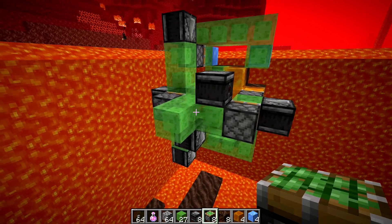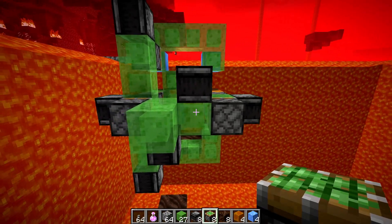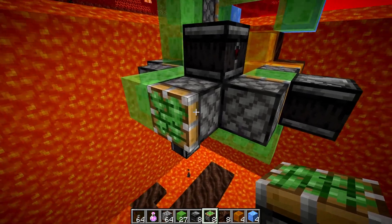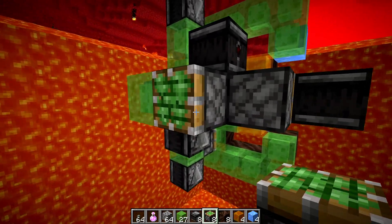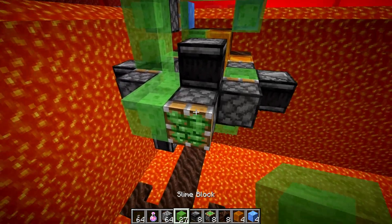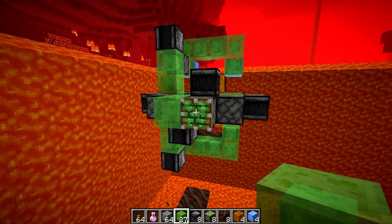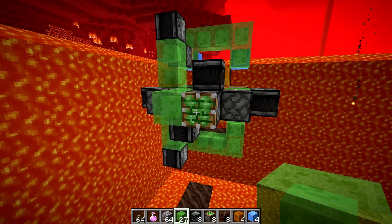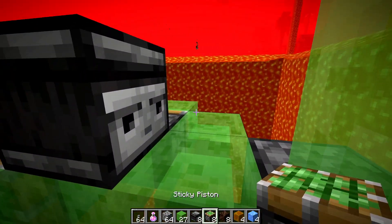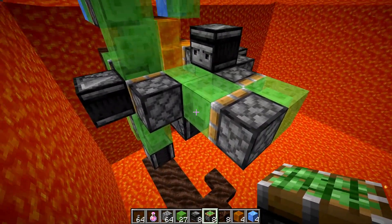The very last step is to build the flying machine. Go to the small notch of slime we created and place the first piston pointing forwards. Note: if you're building on Bedrock Edition, you'll need to switch this out for a regular piston. On Java Edition, this can be either sticky or non-sticky — I just used sticky for simplicity. Place a slime block in front of that, then go to the back and place a piston pointing in the opposite direction. This one does need to be a sticky piston since it's dragging the slime blocks along.